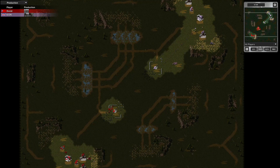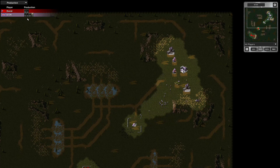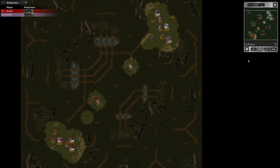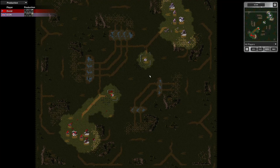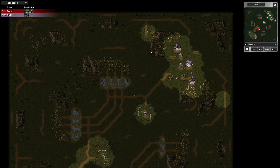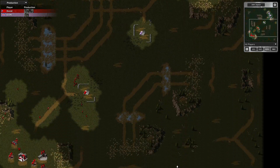I'm detonating barrels, clearing out. That's the usual build order from me — looks like the same from my opponent. We've just started to build our war factories. I've got a few scouts heading out, and a few rifle guards — that's where I place them.